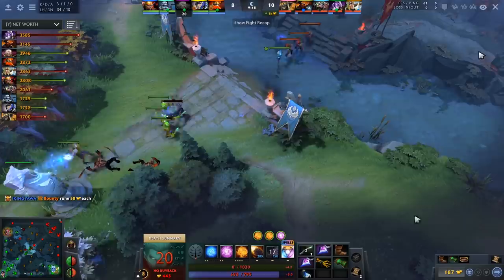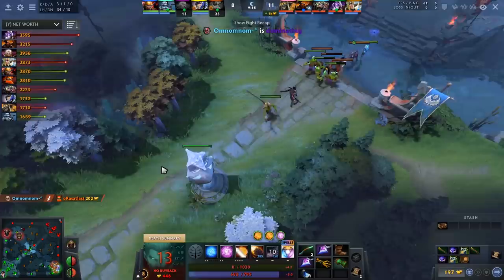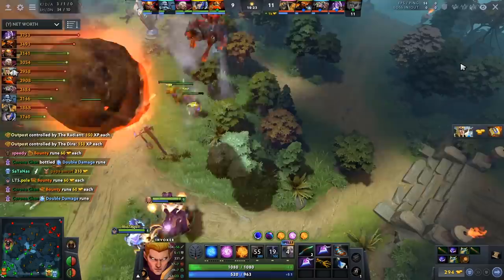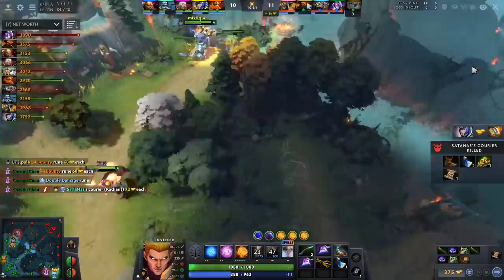He has yet to flash-farm a single camp. He could meteor the wave and then farm a camp, or pressure into mid tower, then look for sun strikes. But it's all backwards — he's constantly looking for sun strikes and kills. You're playing Exhort Invoker, not Wex. If you want to play like this, play Wex — that's the build for kill-hunting. This style of Exhort simply is not efficient.